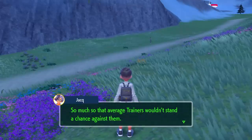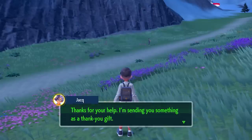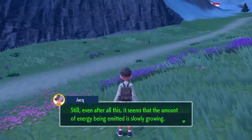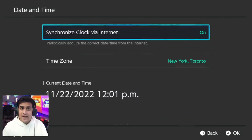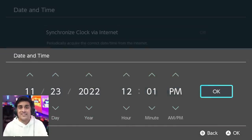All 6-star raids guarantee a 5 IV Pokémon, and there's a 1 out of 32 chance of getting a 6 IV Pokémon from those raids. 6-star raids refresh roughly once a day. The best way to keep refreshing is to hit X on your menu, change the date on your Nintendo Switch by moving up a day, then return to the game — all the raid dens will have switched over. This lets you reset to find a Ditto raid under 6 stars, and that's what the whole community is trying to do.